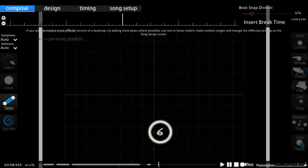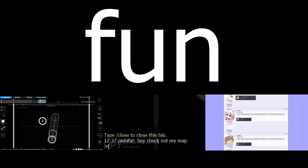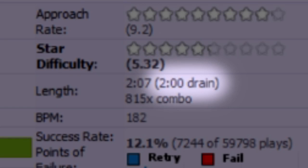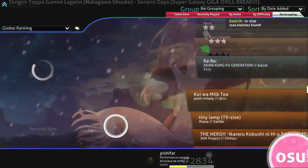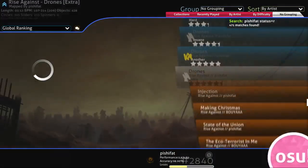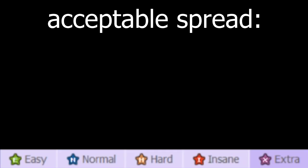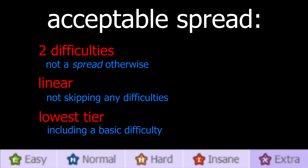Hello there, so I like mapping. Creating something new, sharing it with people, interacting with the mapping community — all that's fun stuff. But not everything's fun. Every map with less than 5 minutes of total drain time requires a full spread. And considering most songs are shorter than that, ranking maps means making a lot of spreads. An acceptable spread has at least two difficulties which go through these linearly while appealing to the lowest tier of players.